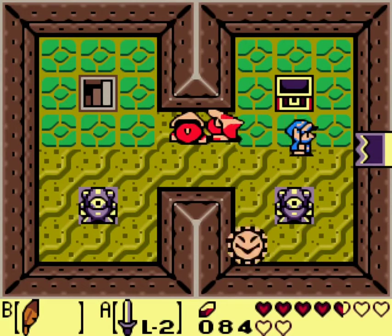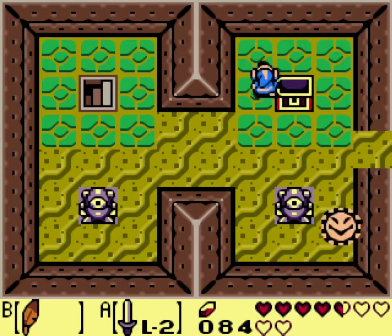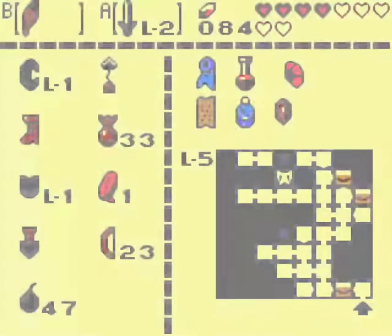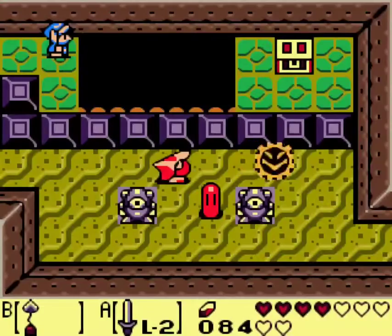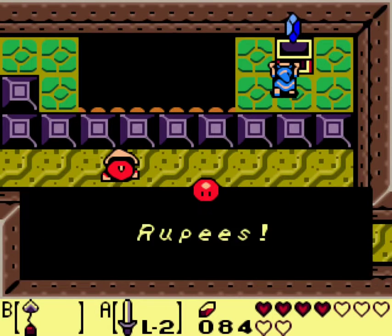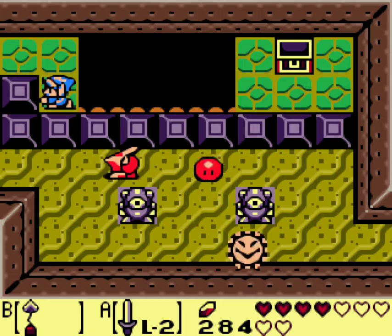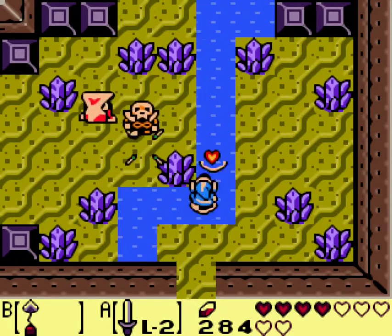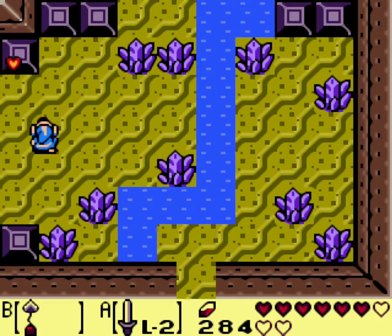Now I can get all kinds of stuff that I wasn't able to get before. I don't know how I forgot that room was there. I keep forgetting those keys are there. Alright, so let's start getting all these treasure chests that we couldn't get before. I bet if I used the hookshot — aha! 200 rupees, I'm ecstatic. That's a screen-wide attack. I stole his helmet! I didn't know you could do that. That's funny.